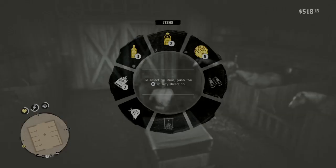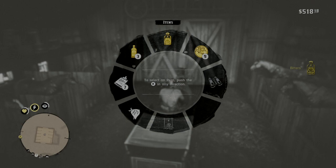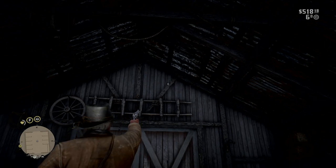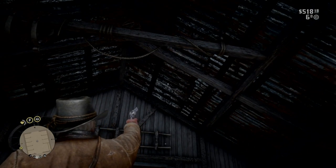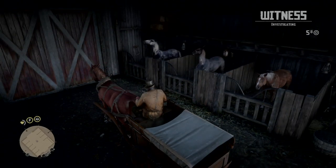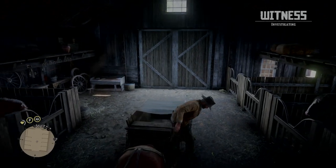Then you're gonna want to use some stamina and dead eye. Take whatever pistol or gun you have and shoot at the roof — the roof seems to work the most, makes it work. Wait a second... the doors are closed now, you can get down.